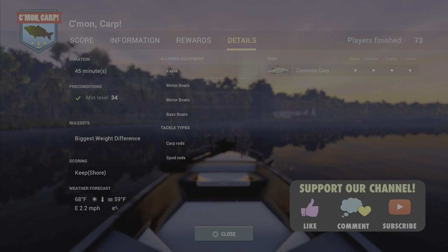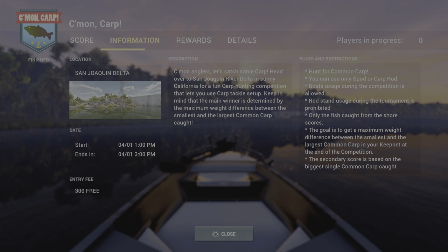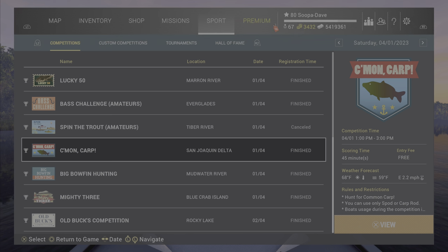Welcome back to the Come On Carp competition guide in Fishing Planet at San Joaquin. This is similar to the last guide with a couple minor changes. The competition is biggest common carp and smallest common carp. You can only use a carp rod, and you also need a keep net with room for both the biggest and smallest fish. There are a couple of days for it.